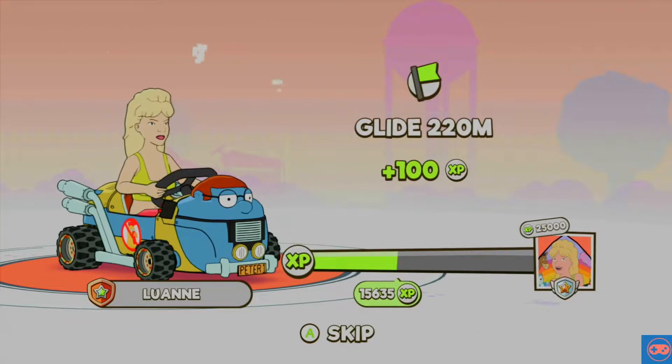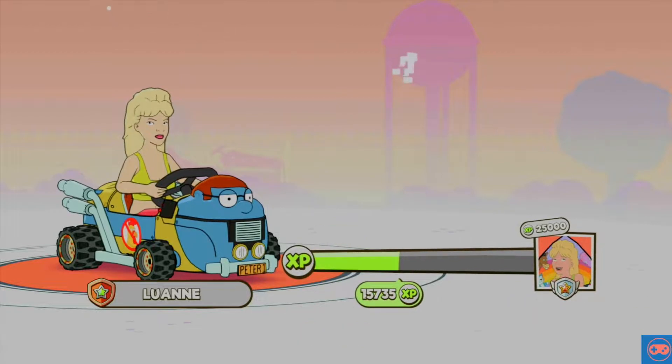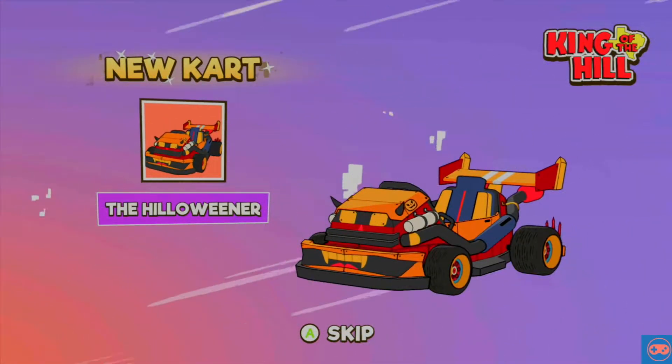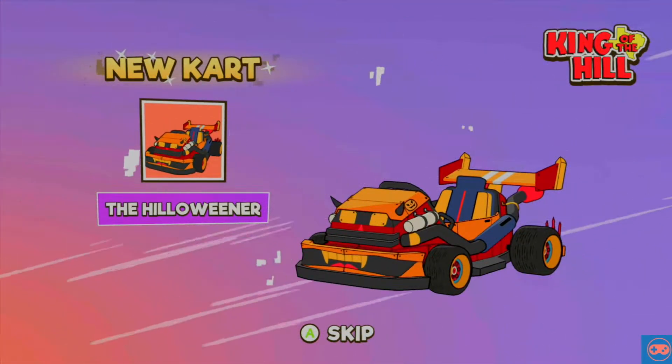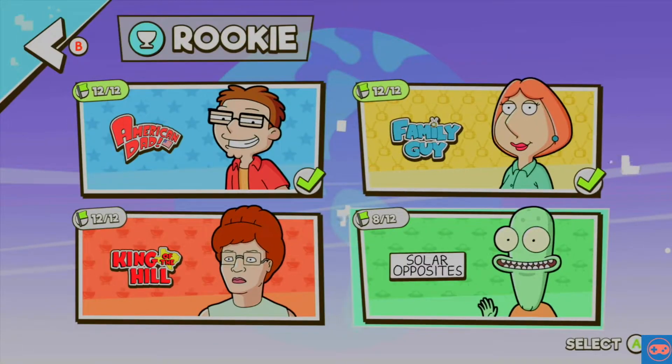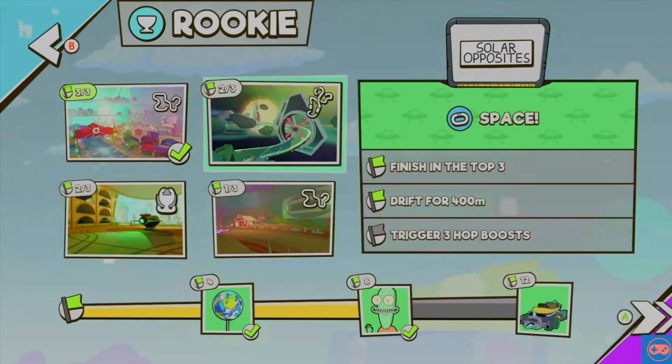So what do we got here? Three clam hits, we've glided on the glider. We've got ourselves another vehicle — the Hillowina. There we go, another pun I need to stay well away from. Very cool. Alright, Solar Opposites, let's go.